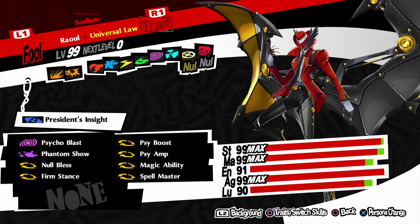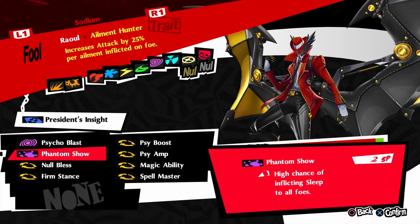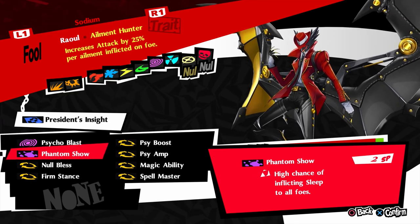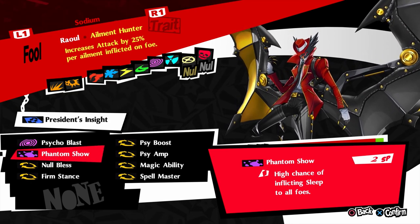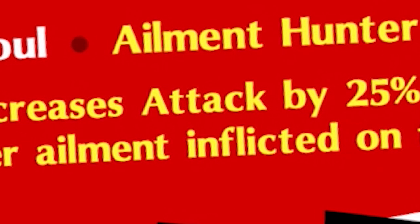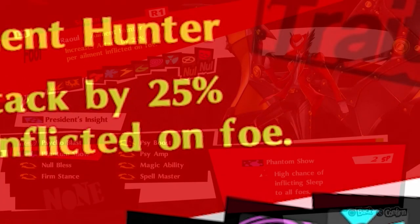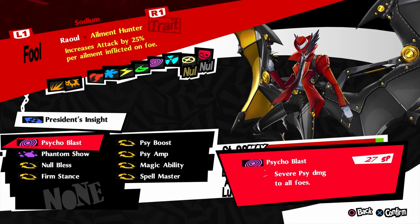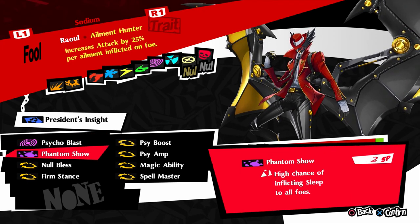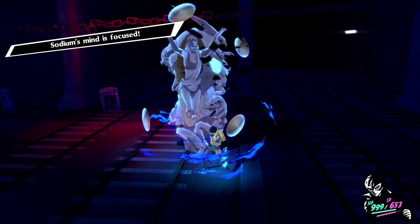However, there is another trait that can be even stronger when it concerns this build, and that is Ailment Hunter. Universal Law I really like because it is flat-out technical damage — 50%, with no catch other than it has to be technical damage to trigger it. Ailment Hunter increases your attack by 25% for every enemy that is inflicted with an ailment. If you're facing a group of enemies, Ailment Hunter is going to net you a lot of attack, especially if you do 25% times 25% times 25% times 25% with four enemies.